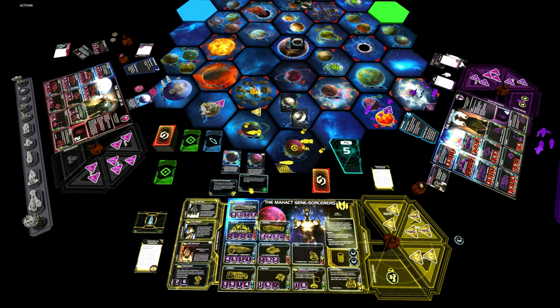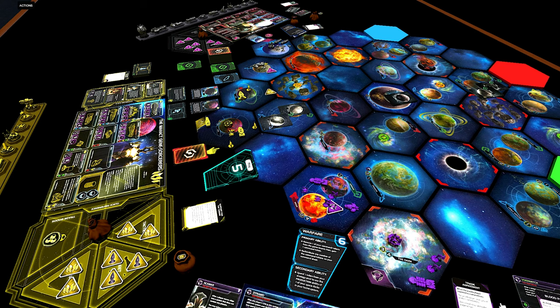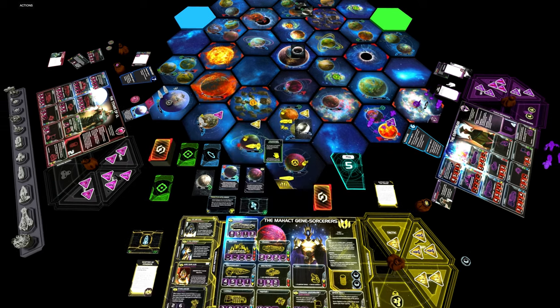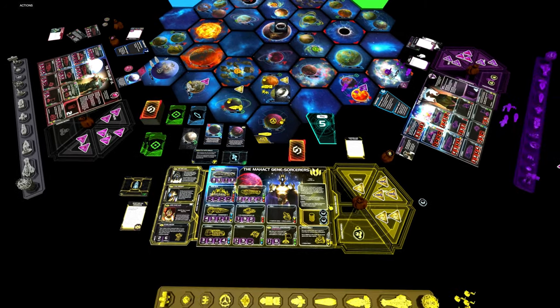Then the other players take their turn. Now it gets to be us again, so let's activate out here on Bakal. We will fly out there with our carrier, one infantry and two fighters — because we will need this infantry a little later. Let's explore Bakal: Abandoned Warehouses. We may gain two commodities or convert up to two of our commodities to trade goods. That's perfect for us because we have two commodities and now we can use them.